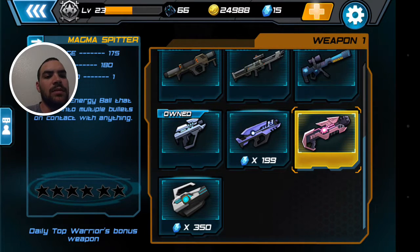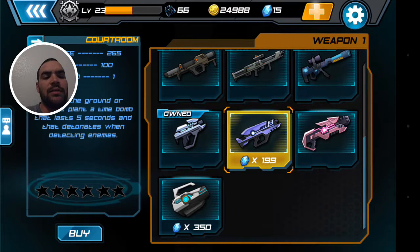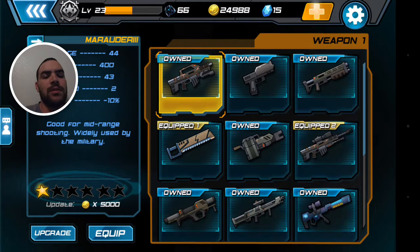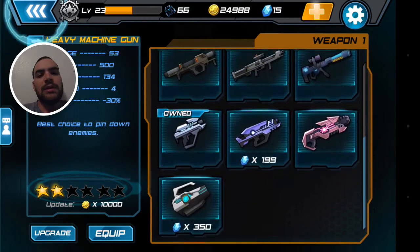I've never used the Magma Splitter — I've never gotten high enough in the top warrior thing to get it. I don't use the Sentinel Blaster either; it's kind of slow and weird. I do love the Courtroom but I just haven't bought it because I don't ever buy gems, I just save them up. The Marker's good if you level it all the way up. I bought one weapon thinking it was going to be good, but it gives you a 30% speed drop, making you a really easy target for anyone with a sniper rifle.